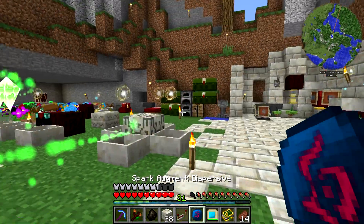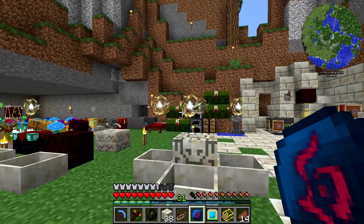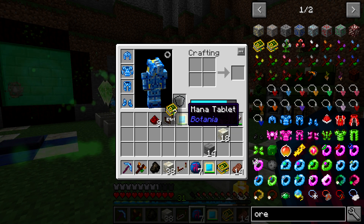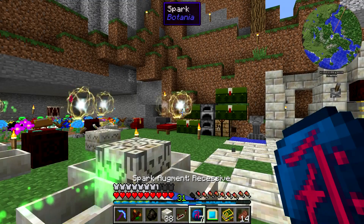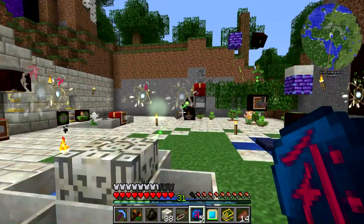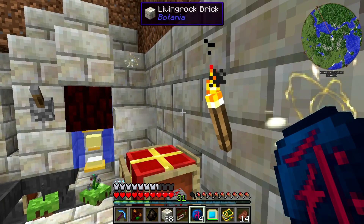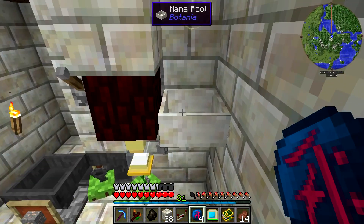So we're going to be adding the first one — the dispersive augment — to this pool right here. We're going to go to this spark and right click with our augmentation. Now it should refill all of our mana stuff with the mana that it has in there. You can see it's used it up to try and fill up our stuff again — that's pretty darn cool. Now what we're going to do is use these recessive augments on the rest of the ones in the center, and they're going to start giving their mana to all the different mana pools around here. You can actually see the augments floating around on them. It's probably a little bit glitchy just because of the redstone interaction — I'll fix that off camera if I have to.